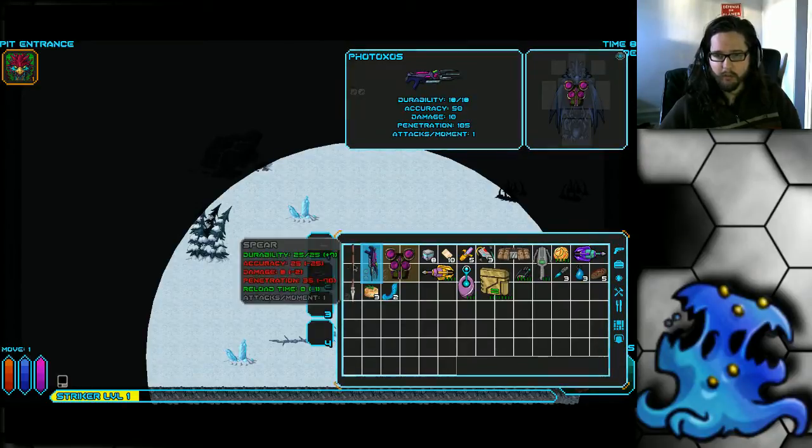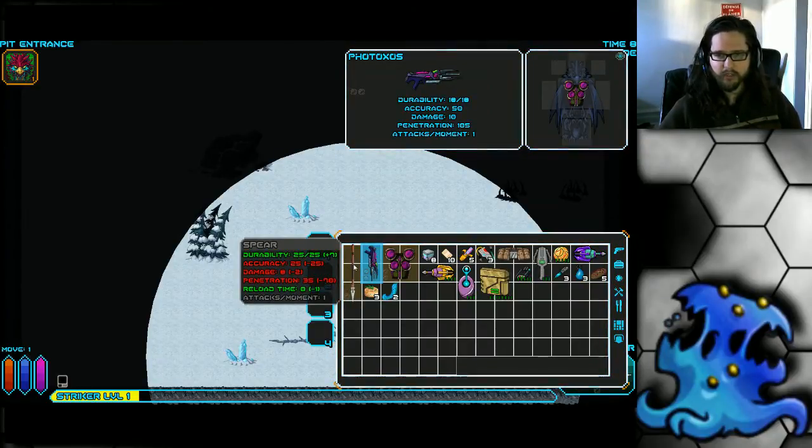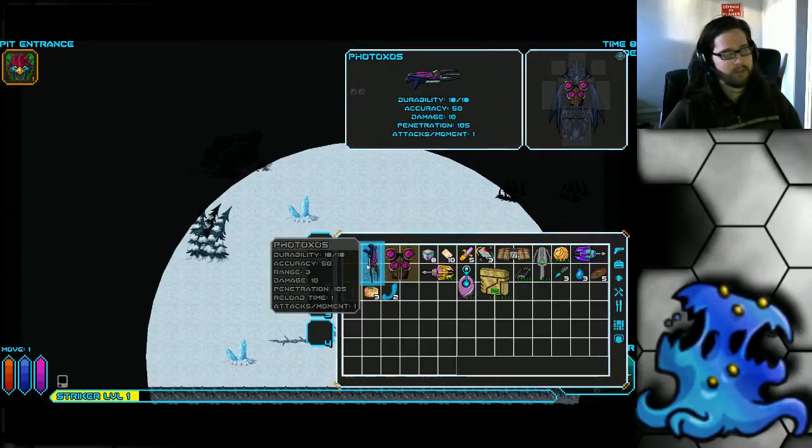Let's take a look at her starting equipment. She starts with a spear, which is a melee weapon with two range. She also has a pretty good rifle — a laser pistol type weapon — though it has pretty low durability, which will come into effect in the game because you'll probably end up using it for a long time. It's a very good weapon.